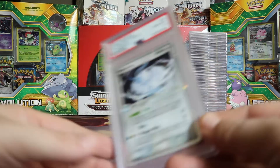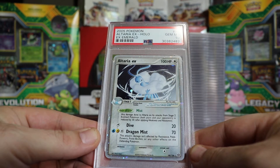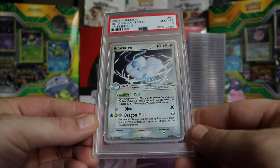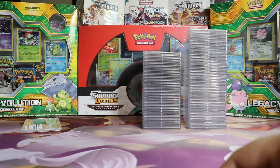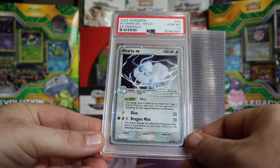Next we have a Gem Mint 10 Altaria EX from EX Emerald. Very pretty — I like the silver shiny border, it's pretty cool. I believe there's another one of those. Yep, another Gem Mint 10 Altaria EX.